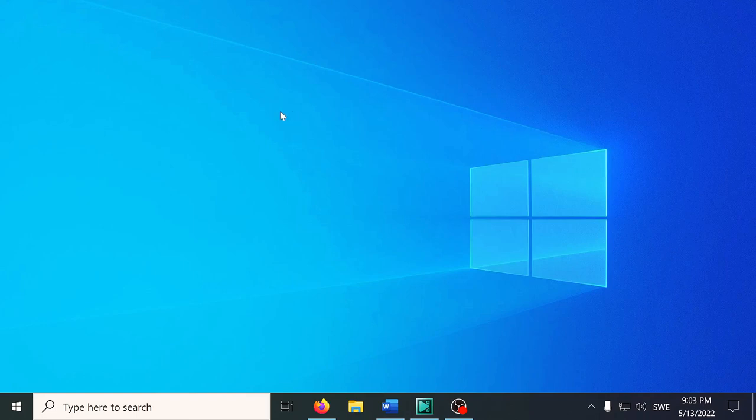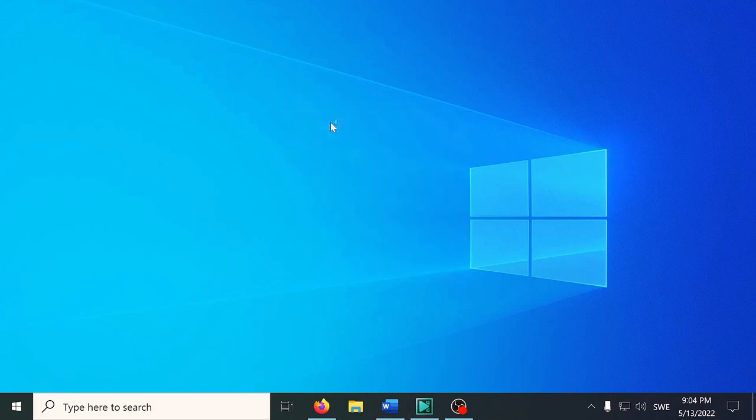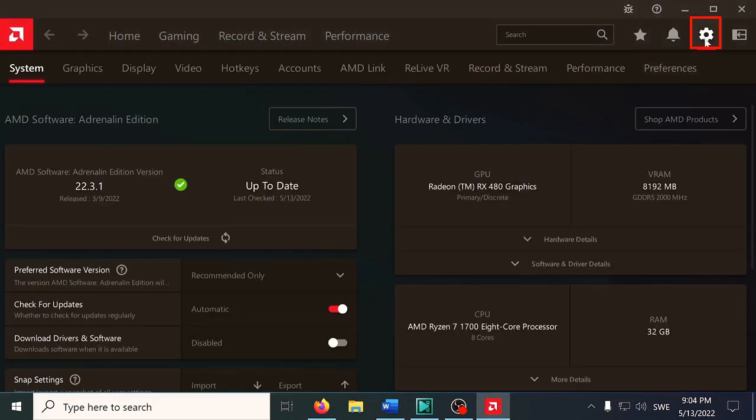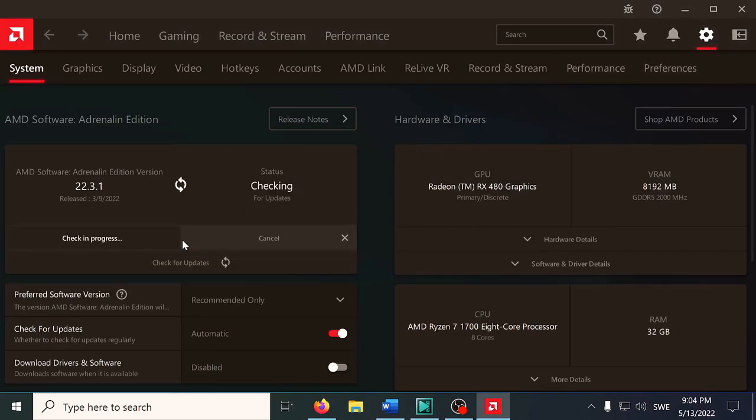The graphics card has the latest AMD drivers installed. To check if you have the most updated drivers, open the AMD Adrenaline software, go to Settings, and on the System tab take a look at the driver status. Keep in mind that maintaining your computer system with the latest drivers and software updates is mandatory if you want a secure and well-functioning gaming PC.